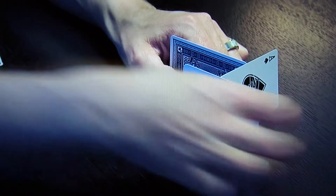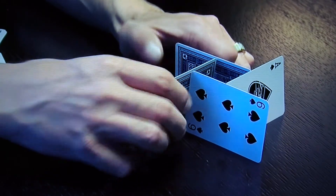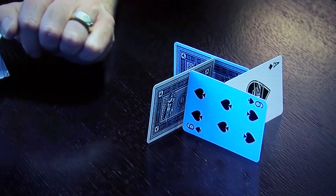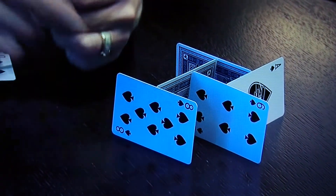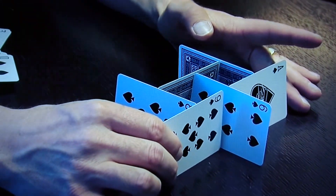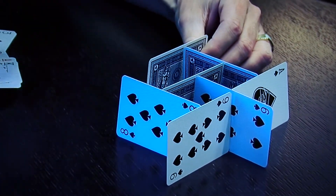The first thing I always teach people to do if they want to know how to do this is how to build this little four-card cell right here. That's really the very beginning of all of this. And if you take that little four-card cell and you keep adding cards to it, you're going to notice that you end up with all these little boxes.